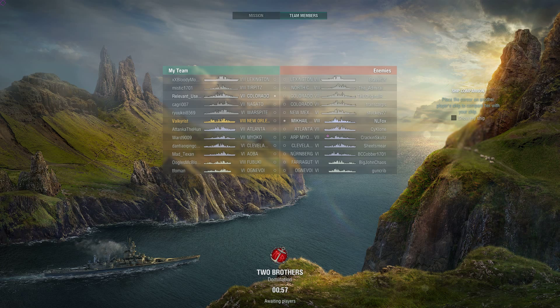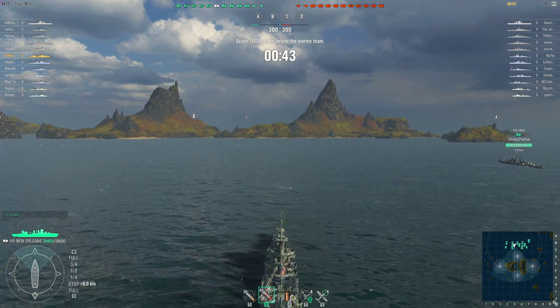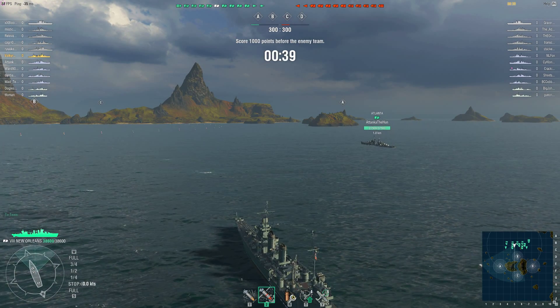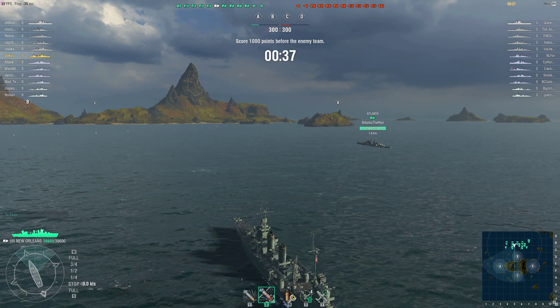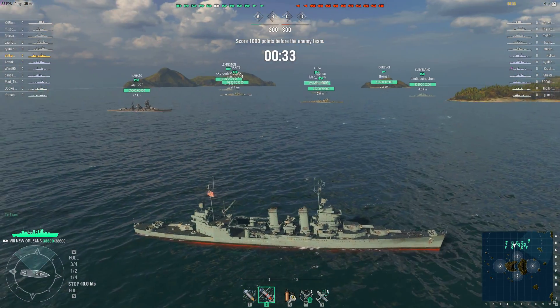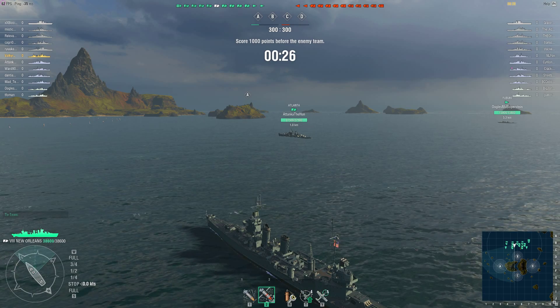Ladies and gentlemen, welcome back. Today we're taking out the Tier 8 U.S. Cruiser, the New Orleans. I like the New Orleans — it's a little bit heftier of a ship than the Pensacola, which is a floating citadel. The New Orleans still can get one-shotted pretty easily, but it has a little bit more armor, about the same guns, same maneuverability, same top speed. It's just a little bit heavier armed, so that works for me.